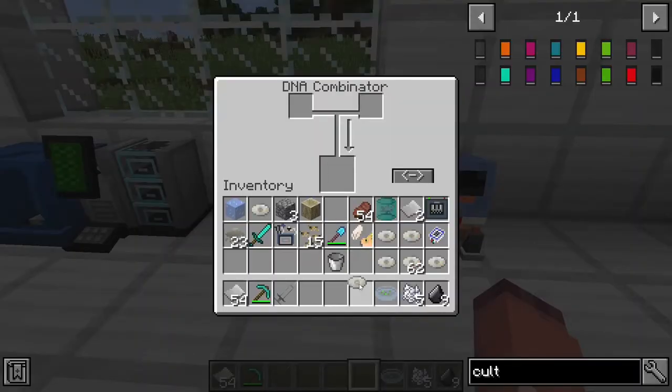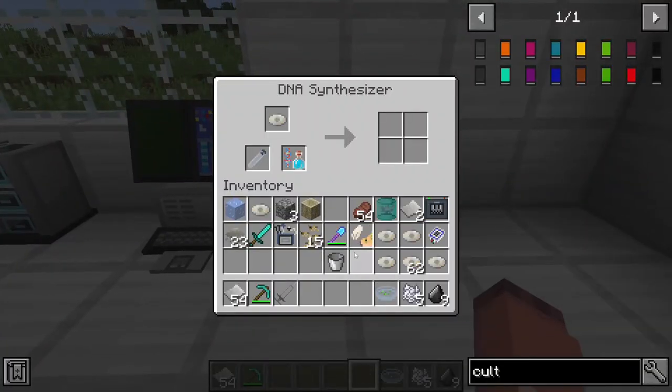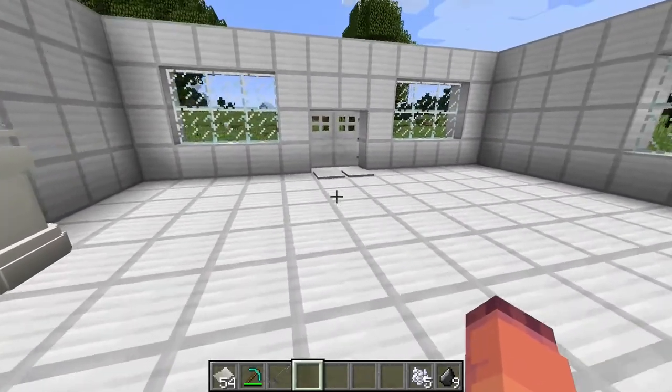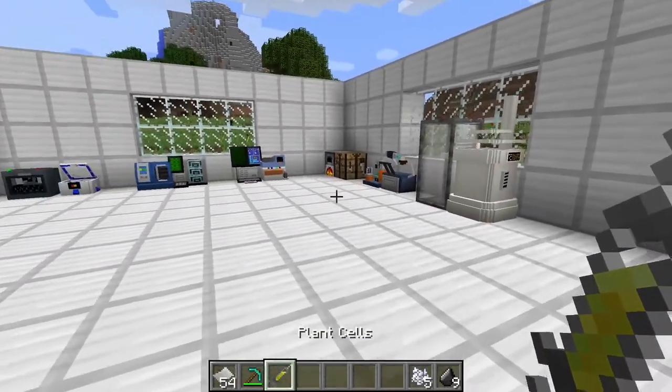The process is similar for plants. You will have to get a 100% plant disc and move it over to a synthesizer so that it can make more DNA. Once the DNA is done, you can take it out and move it over to an embryonic machine. Plants are a little bit different though, so the first step you'll have to do for them is get a syringe and click on some grass to get plant cells.